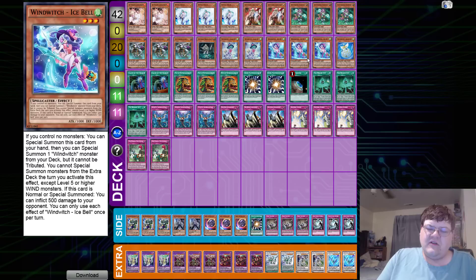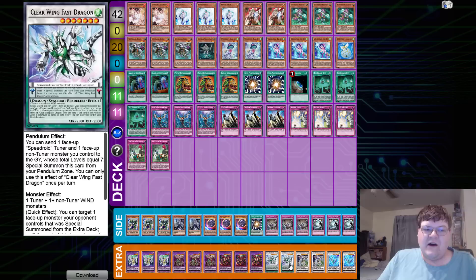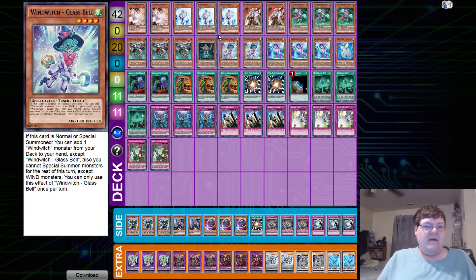The last list we have here is a Wind Witch Sub-Terror list coming out of a regional - I saw this on Carl's engine store and I was like 'what?' We've brought back the Wind Witch engine because burning your opponent for some extra damage and making a Crystal Wing that's basically indestructible is really cute. A lot of your standard metagame decks are going to struggle out of this. Being able to target a face-up monster from the extra deck, bring it down to zero, then Crystal Wing over it for extra damage - you're pushing for like 4000.